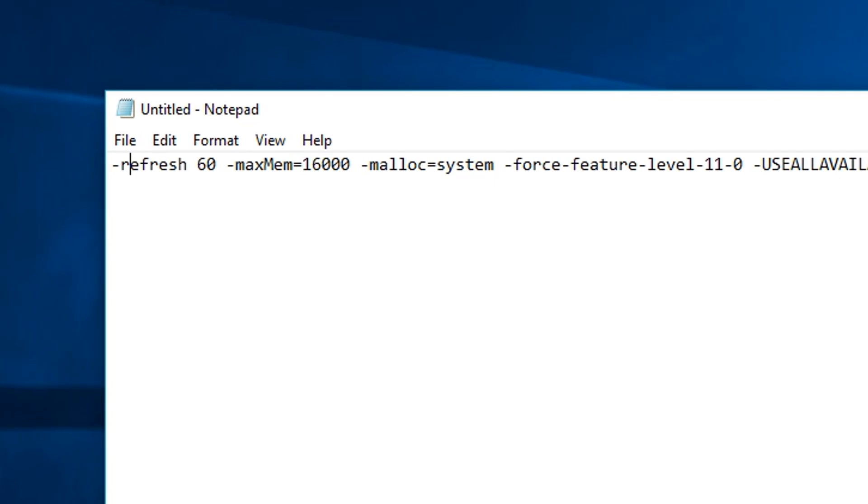Now you can see there are commands on our screen. Some of these you will have to select to your personal preference, the rest you will not have to. For your refresh rate, whatever your monitor's refresh rate is, select that. Mine is a 60Hz monitor so I select mine to 60Hz.